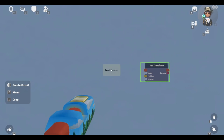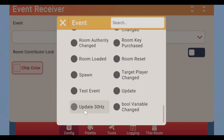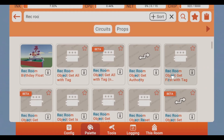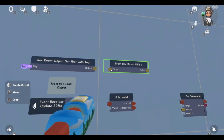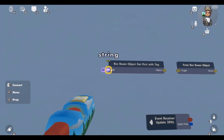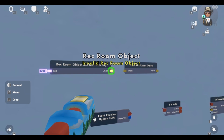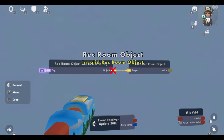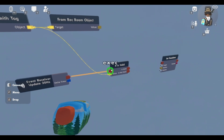Move the spawner component chip up to where you're going to do your circuits. Get a set transform, then get a spawner event receiver and configure this event receiver. Scroll all the way down and configure it to be an update 30 hertz. Now move this to the side, then get an if is valid. Then get a record object at first with tag and a from record object. Now put the tag in the record object at first with tag — this is the tag of your goblin, so I put tag of G. Right now it says invalid record object because the AI isn't spawned in — that's fine. Connect this up to the from record object, then connect this up to the is valid on the value. Then connect the hertz up to the if is valid.